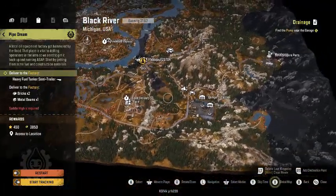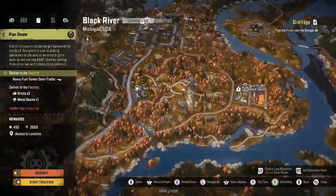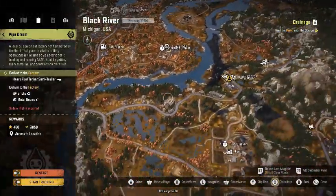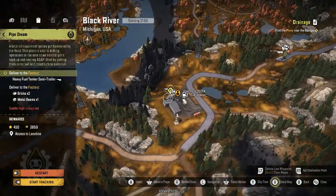This is where you need to go — this is your first garage in Black River, Michigan. This is like the second gas station; the first one is kind of over here. This will be the trailer you'll need.